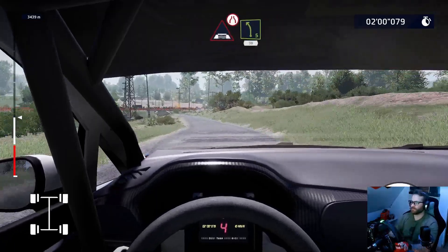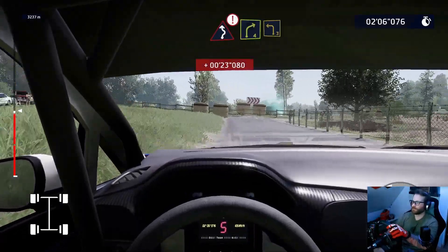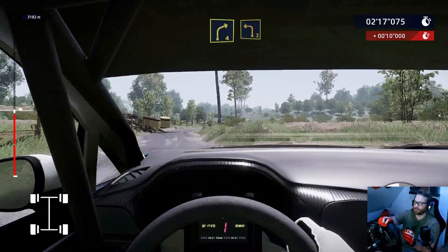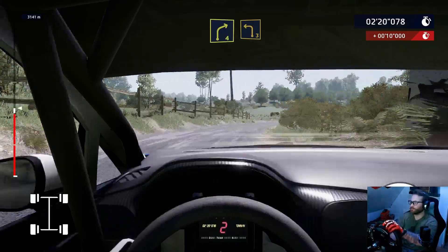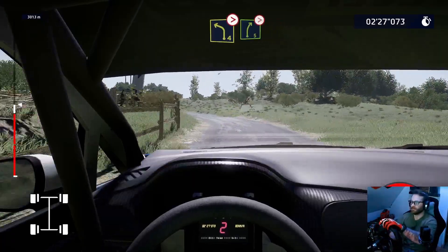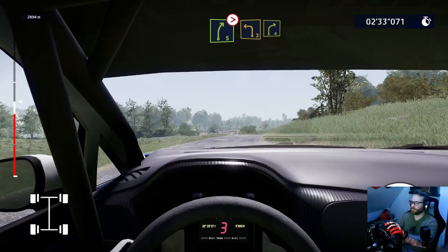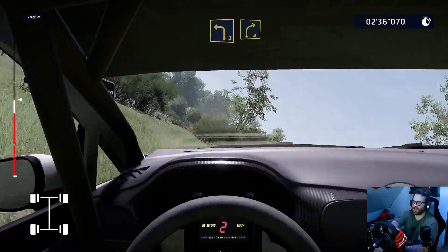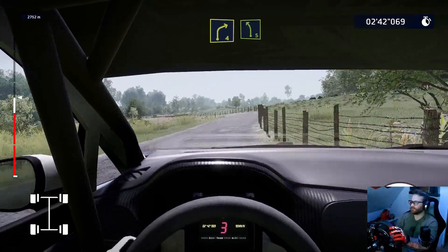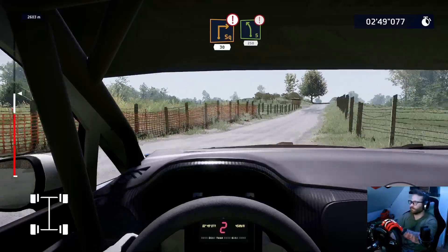Caution under bridge, narrows, left five 30. Caution right left two, 20. Right four, cut, into left three. Right four, cut, into left three, into right three and left four medium, tightens. Into right five, tightens. Into left three, small cut, into right four, keep in. Look at that — just loses control instantly. Left five cut. Caution square right, cut 30. Over crest, left five short, 250.